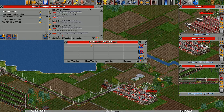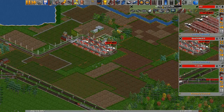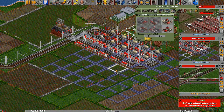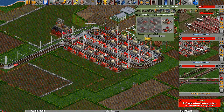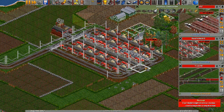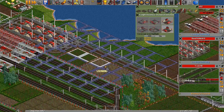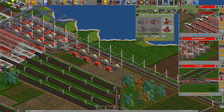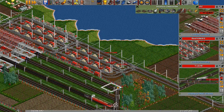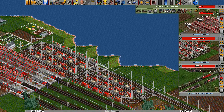I'll tuck these trains over on the side. I'm actually going to expand these stations a little bit more and give them a turning lane — a reversing lane as well. Let's try doing this one as well — yeah, just like this. That's looking quite functional.